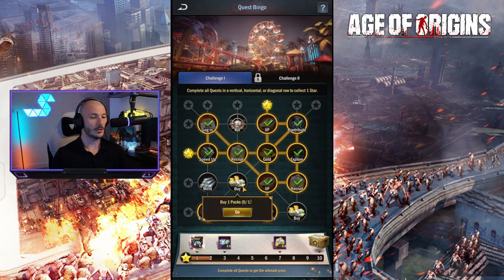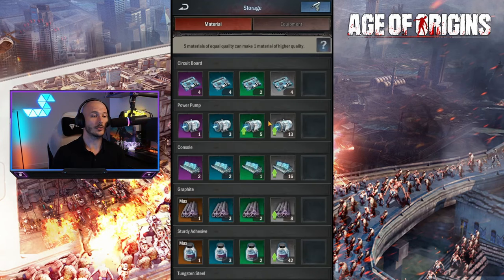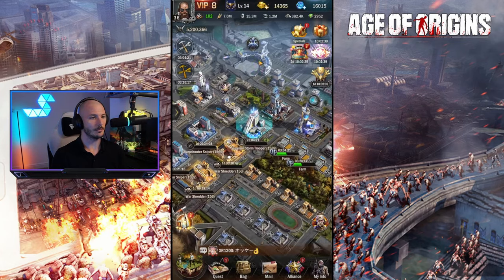We've finished off both of those. We need to buy 2 packs. I still need to meld material one more time and kill zombie 5 times. Let's meld one more piece of material. Done that. And we need to buy 2 packs.